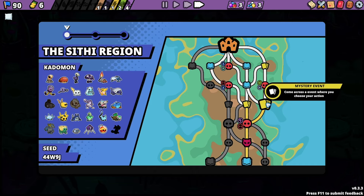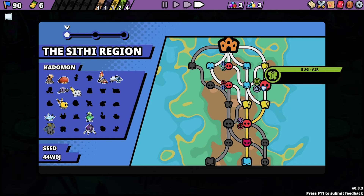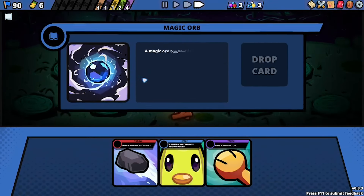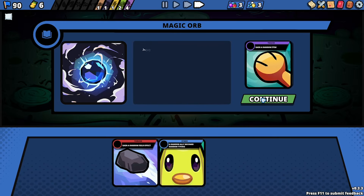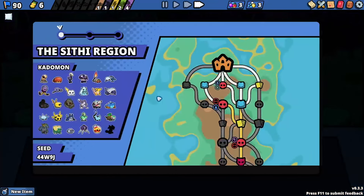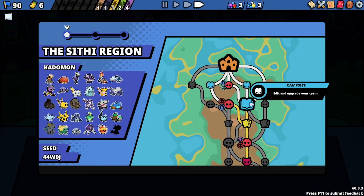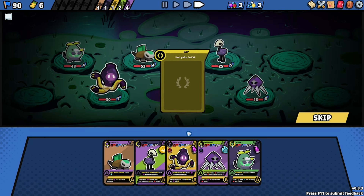Special mystery event — let's do the mystery event. I don't have a choice right? 'Gain a random field effect' — no, that's a horrible idea. 'A random ally becomes random typing' — no. 'Grant a random item' — yes! Do not fall for the field effect, some of the field effects are garbage and they'll ruin your run. I don't want grass, I want XP.